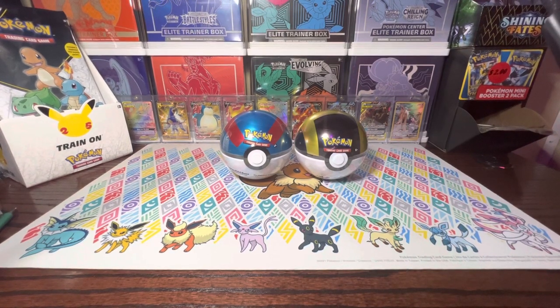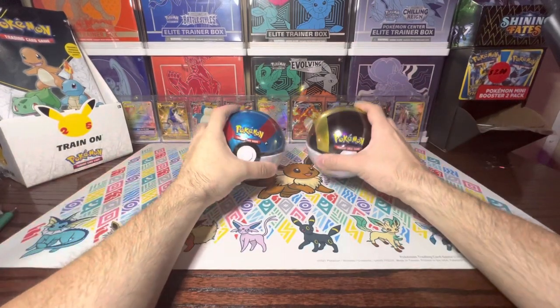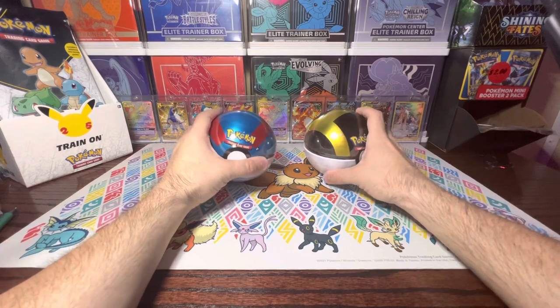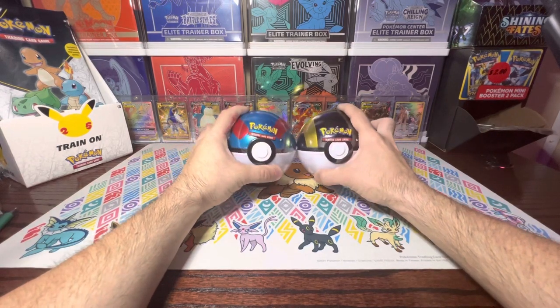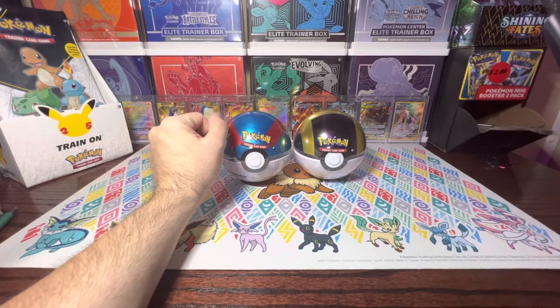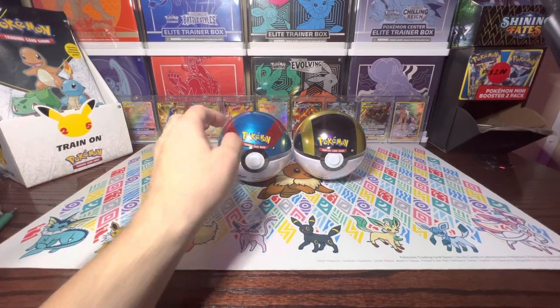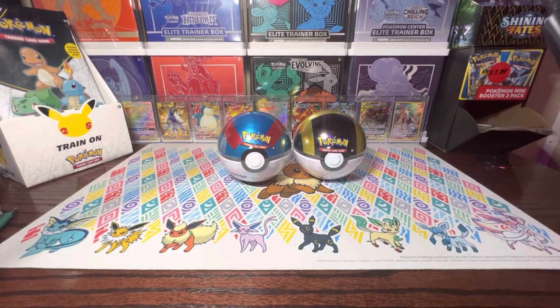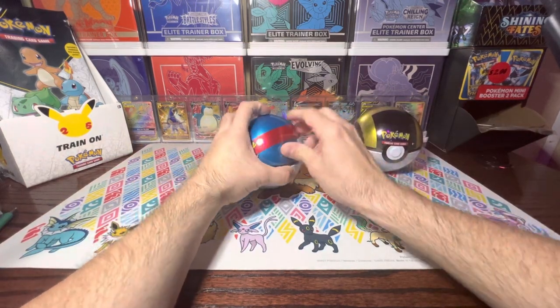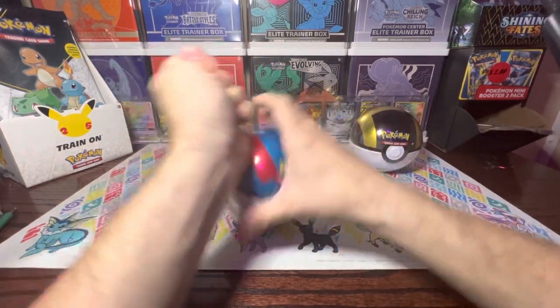Welcome back to the channel once again. Today I have the last two Pokéball tins that I was able to pick up a while back. We're going to open these up and hopefully we can have as much luck as we had in that last opening, when I was able to pull that Stoutland and the Solgaleo Lunala GX card. So hopefully we can keep that luck going. Let's open these up and see if we can continue that luck.